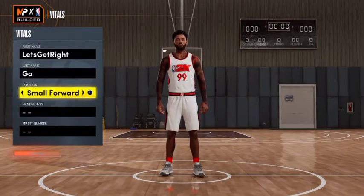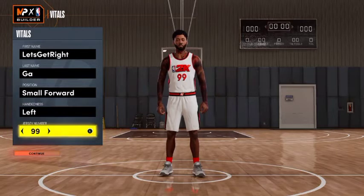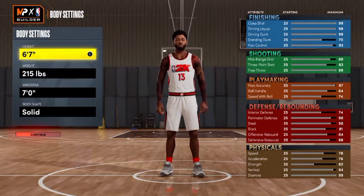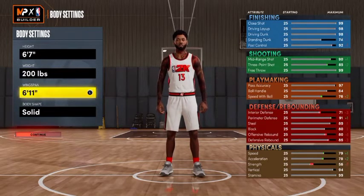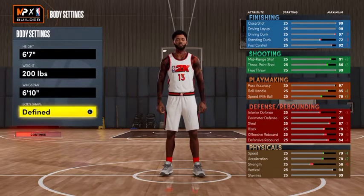The position that we want to go with right here is the small forward. The handle is personal preference. His jersey number — PG-13 — so we're going to go with jersey number 13. The height that we want to go with is 6'7". The weight, you want to take that all the way down to 200 pounds. And then your wingspan, you want to put it at 6'10". Body shape is personal preference, but I like the fine, so we're going to go with the fine.